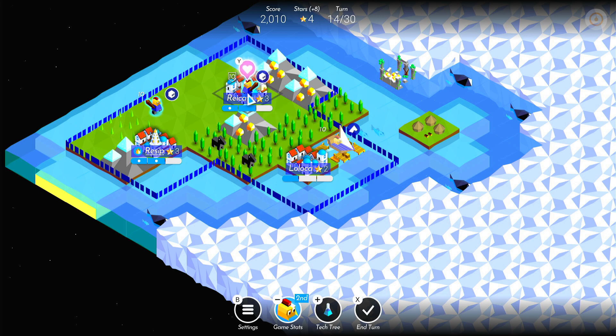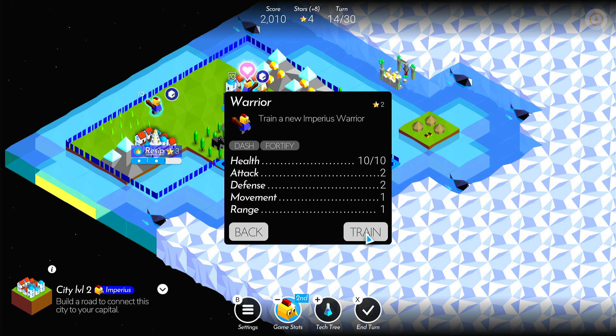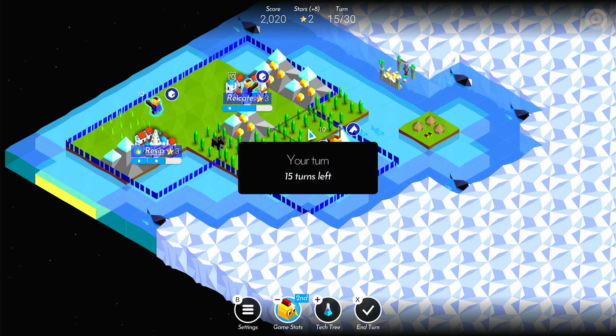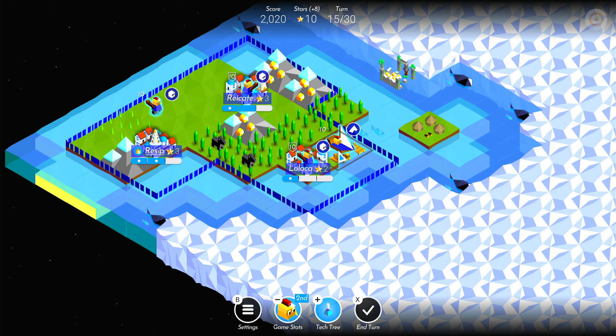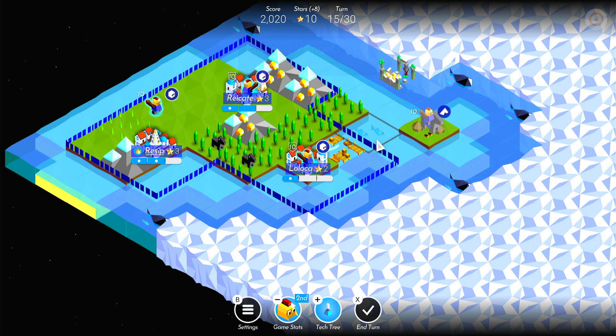We've got nothing else we can do with the stars we've got left. I'm actually going to produce another warrior, and then I reckon we'll be able to load them onto the ship. Let's just move to this other little village and capture that next turn. We'll move this warrior and turn him into a ship so he can go sailing next turn maybe in a different direction.